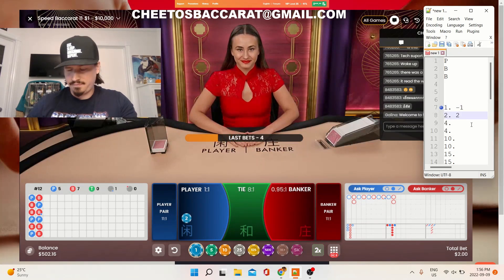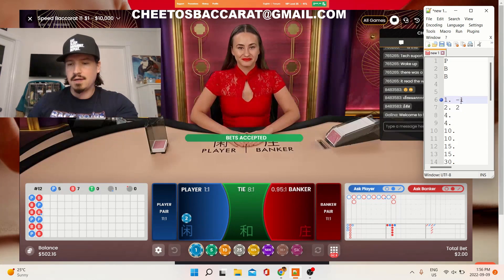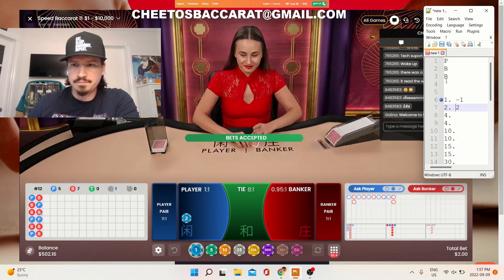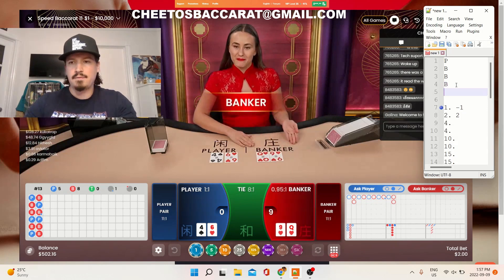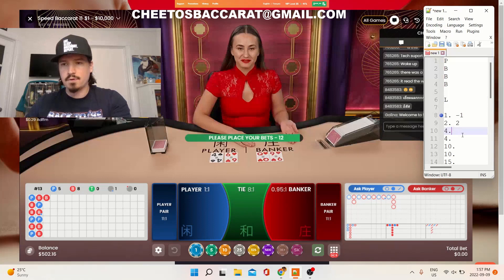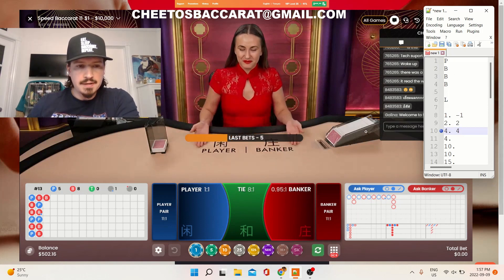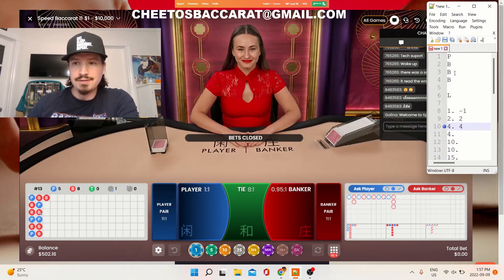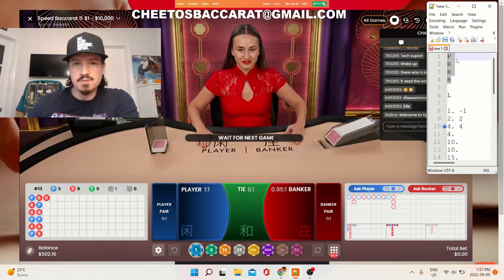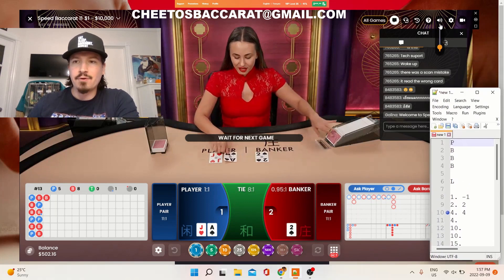I'm gonna stay on the player side. This is my betting progression on the right. Members of the group know exactly what it is. A minus means a loss, a plus means a win. This is my betting progression right here. Let's hope to see a player — banker, so our next bets will be those amounts in dollars. I write my scorecard in columns of four with no ties, so there are always four results — banker or player — every single time.